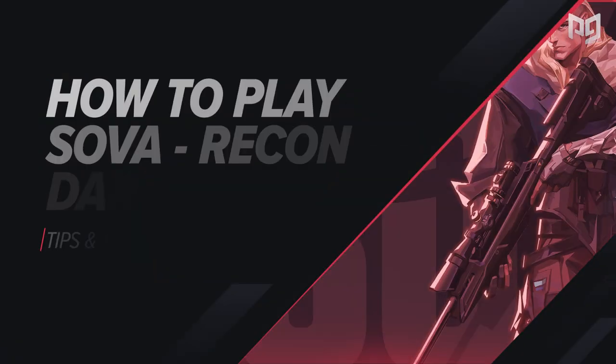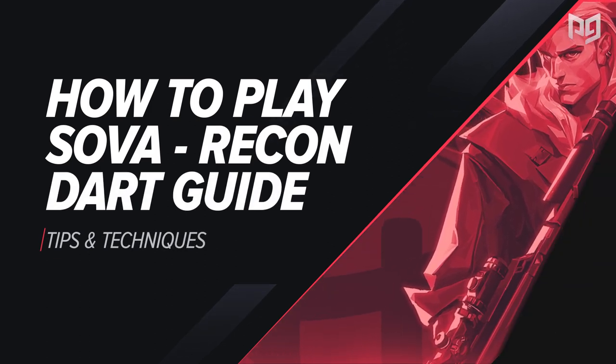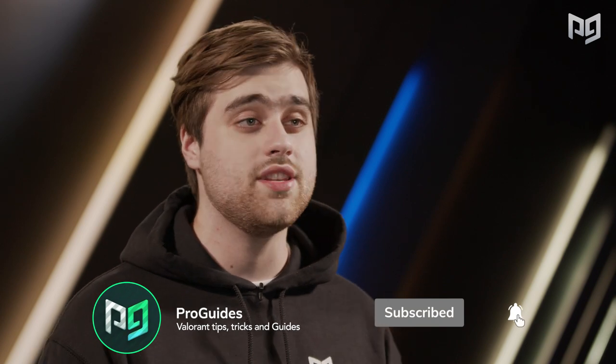What's up ProGuides family, my name is Rhinox and today we're going to be going over Haven and how you should be utilizing Sova's recon darts to better win your games. Sova is one of the highest skill ceiling agents in Valorant. His kit allows him to secure information that no other agent can, and his mix-up potential with darts can leave any enemy annoyed.